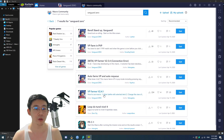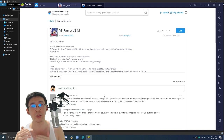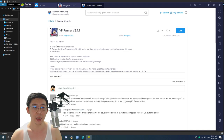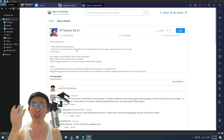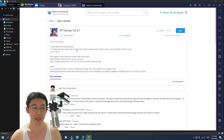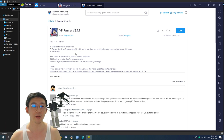One more tip: whenever you want to get any macros, be sure to go and read up on the description. These descriptions will teach you how to use it. In this case it says 'enter battle with selected deck,' meaning you should have already prepared a VP farming deck, which I'll show you in a bit. You also need to change the view of the play area to full screen, as the camera sometimes zooms in and out.